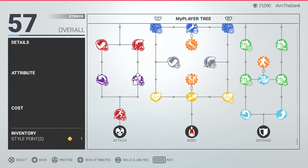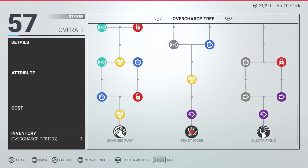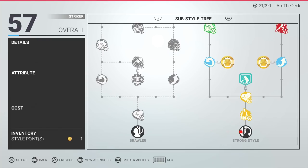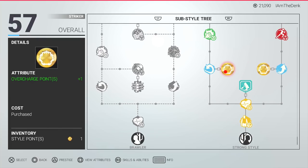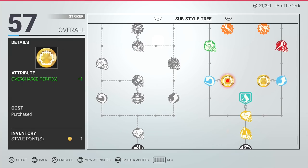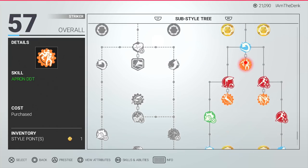If you go to your MyPlayer tree, this is where you level up your overcharge. All the way to the right, press R1 twice. You have Charged Fury, Beast Mode, and Electrifying. As you can see, Charged Fury I have leveled up quite a bit as far as range and timing and all that stuff. To get overcharge points, you can use your style points to get those little icons right there — these little notches that look like little rings of fire — those are your overcharge points.